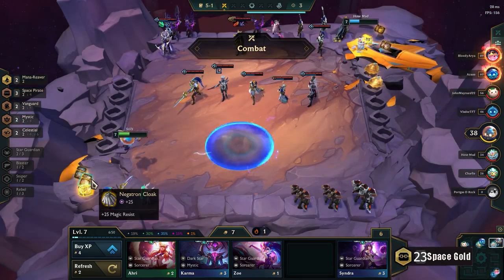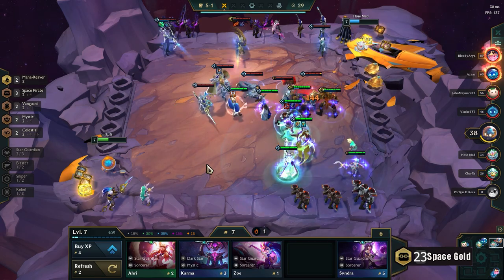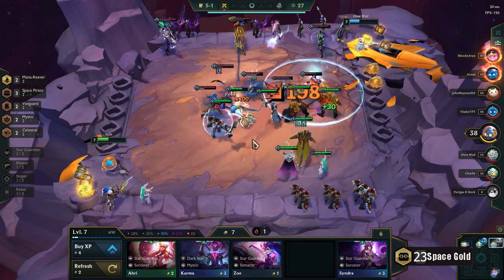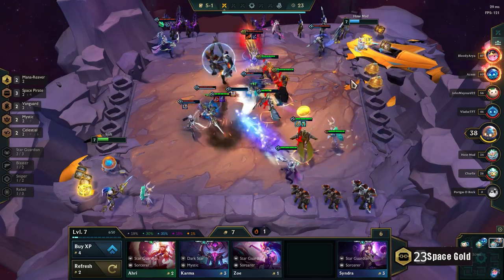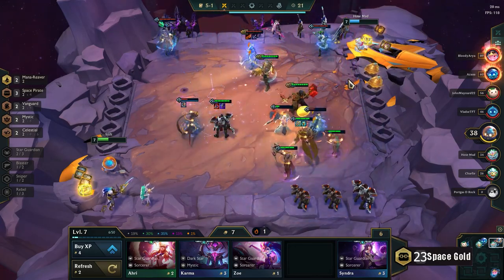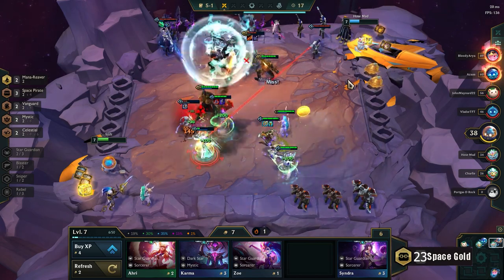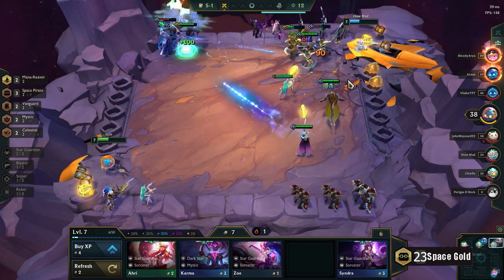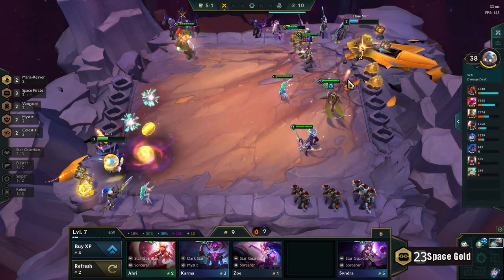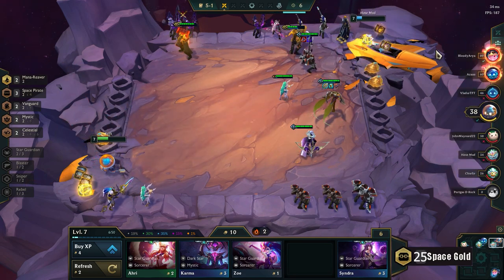I hit Jayce before Darius — that's funny. I thought I was going to hit Darius way earlier considering he's a 2-cost, but I guess the probabilities indicate I'm now more likely to encounter 3-cost units. This is already looking good — this Jayce doesn't even have any items on him and he's just pumping damage.